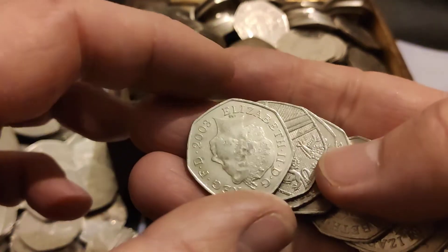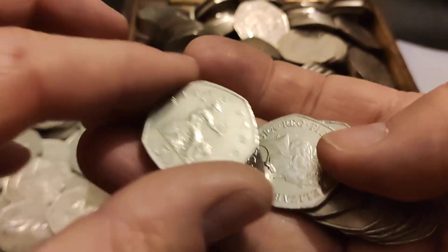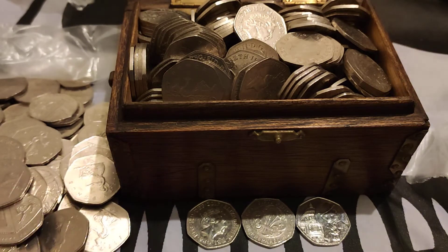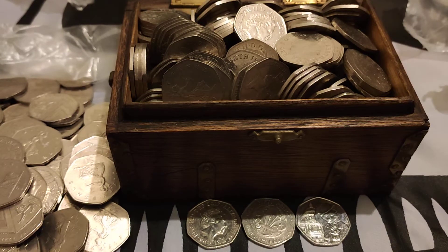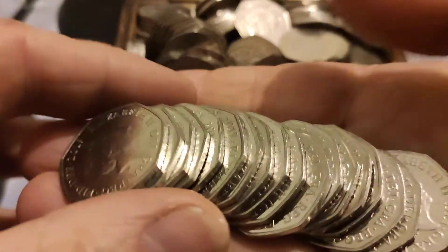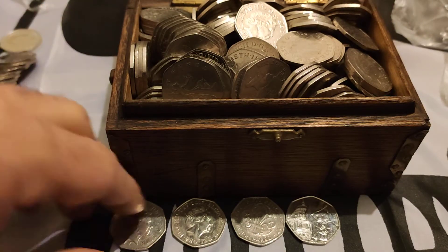Lots of 2019s — another 2019, goodness me, stacks and stacks of them. We've rapidly got through those ones. Now to see if we can find any 2008 Britannias or 2017 shields, or by some near miracle NIFC dates — not intended for circulation coins — which are 2009, 10, 11, 16 and 18. We had another key date there, very happy with that. The obligatory 2019 shield — 18 of them this time, good grief, billions of them.